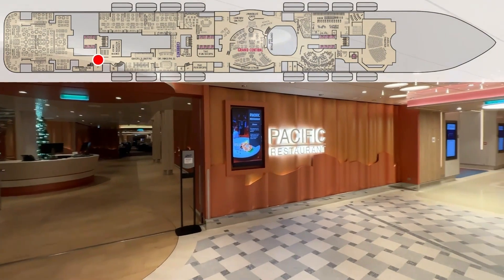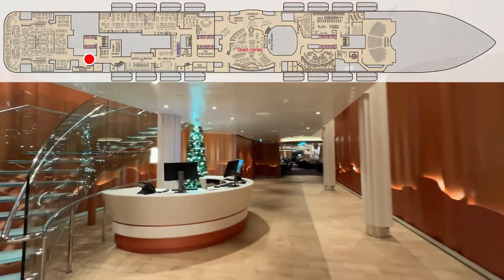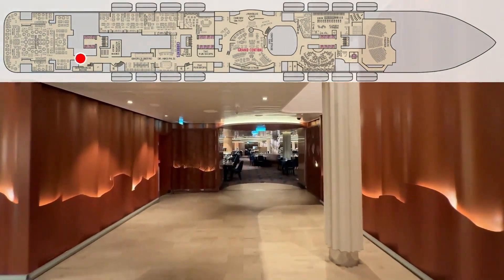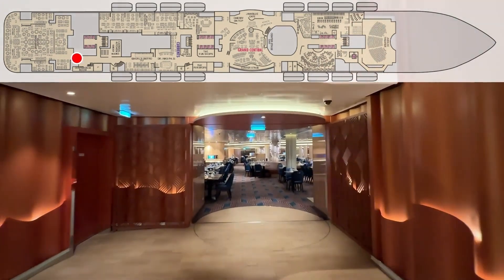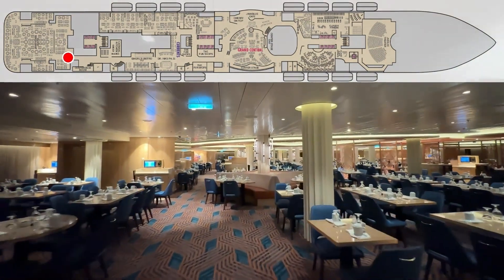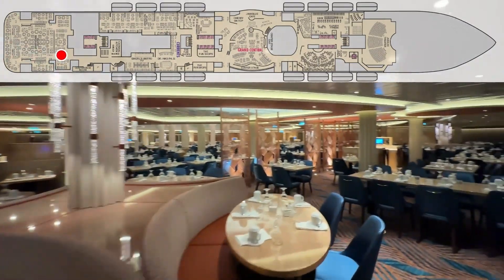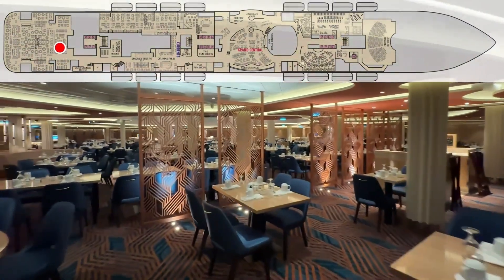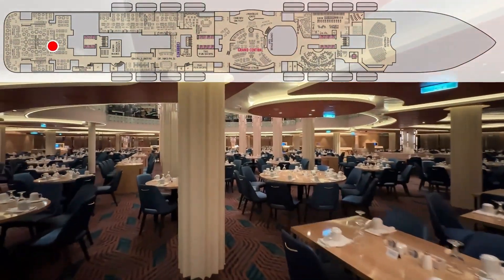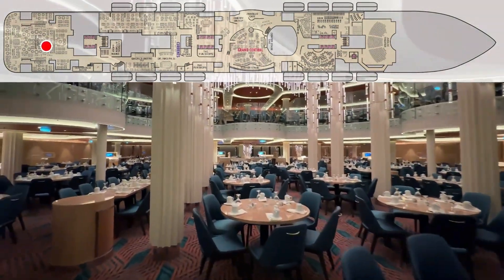Now we're at the Pacific Restaurant. This is where we eat. There's a little ramp getting up into the restaurant. This one doesn't feel as dark as Atlantic — a little bit lighter carpet, some more blues in here. It's a nice feeling. Some of the tables are a little tight. We're going to show you where we've been sitting since we talked about it last night in the stream.